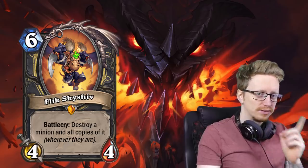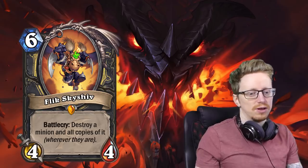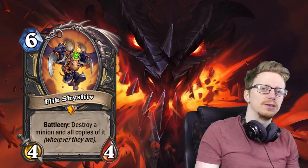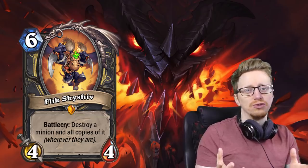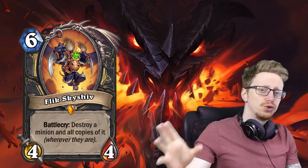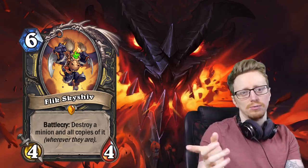Or maybe a downside depending on if you forget about something. The way Flick is worded, it destroys a minion and all other copies wherever they are. That would include, by the sounds of it, your own copies. So if you destroy a Mad Scientist and you're running Mad Scientist in your deck, you're also going to destroy your copies. This obviously has some cool implications — if you're playing against a fellow Reno deck, you could play your copy of Reno then destroy it. Also, if you're playing against a combo deck, you can destroy a key piece of their combo, like Sorcerer's Apprentice or Flamewakers.